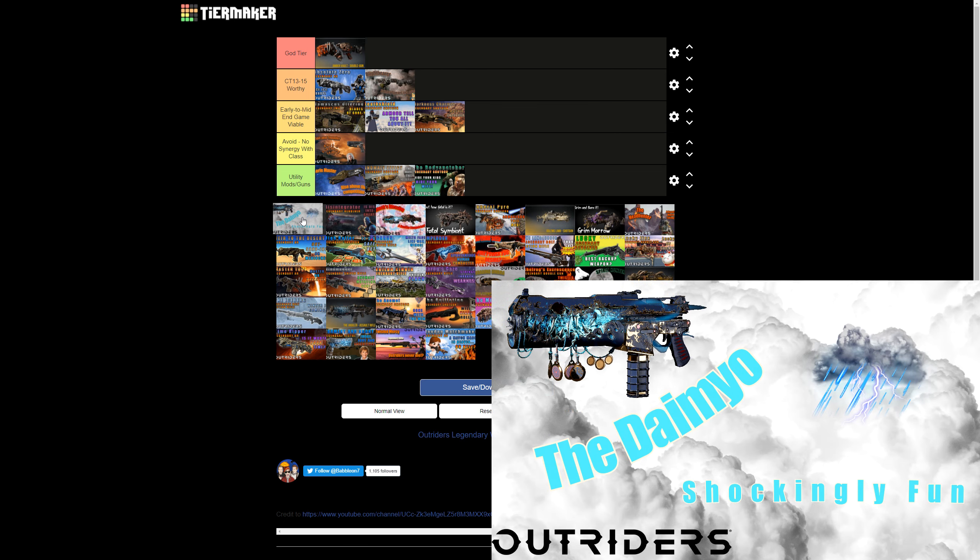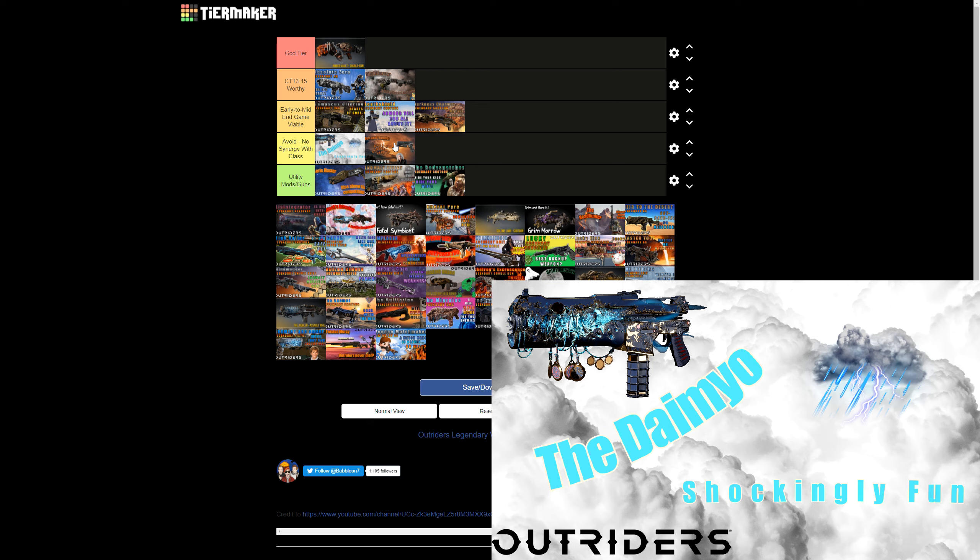The Daimyo is a nice SMG — the lightning it summons is basically the same as the Thunderbird but with less range and slightly faster fire rate. As a Technomancer specialising in long range, SMGs have pitiful range, and we're really only interested in the mod. Since we have the Thunderbird assault rifle, I'm placing Daimyo below it — the Thunderbird outclasses it in every way with the same mod, better range, and better damage.